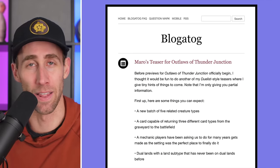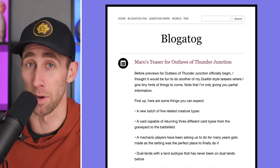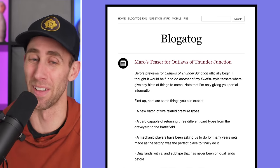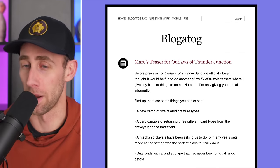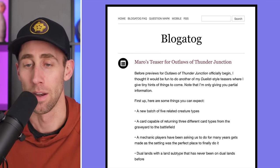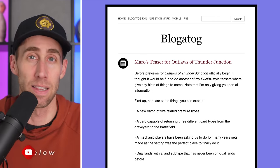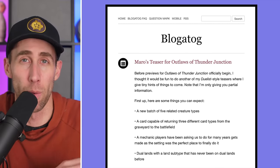Let's check out Blogatog — the place where Mark Rosewater blogs and responds to community feedback and questions. Before previews for Outlaws of Thunder Junction officially begin, he does a dual-style teaser where he gives tiny hints of things to come. Note he's only giving partial information. So we're not getting spoilers or leaks or actual cards, but we'll get some generalizations about what we're going to see in the set.